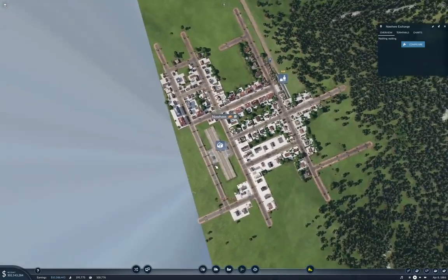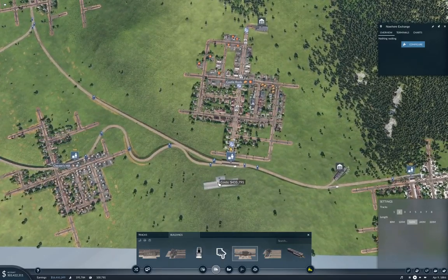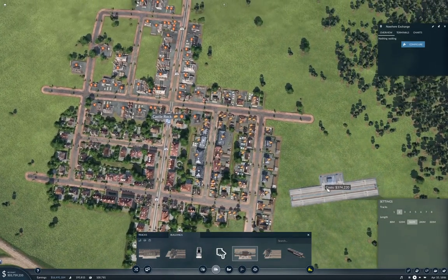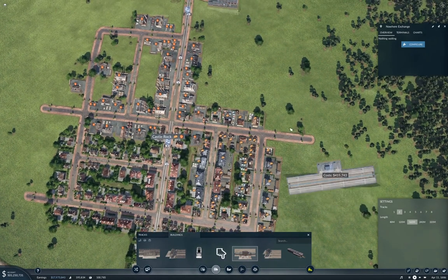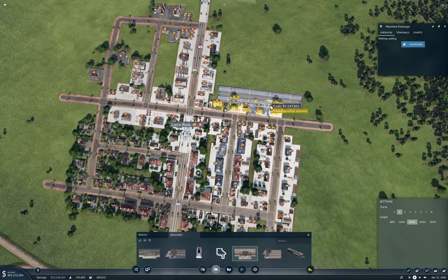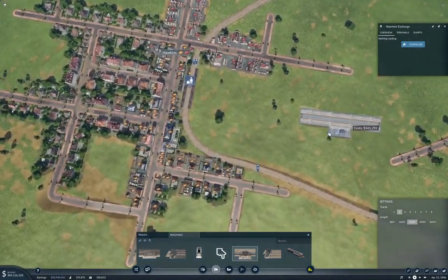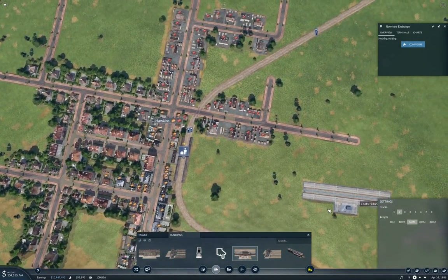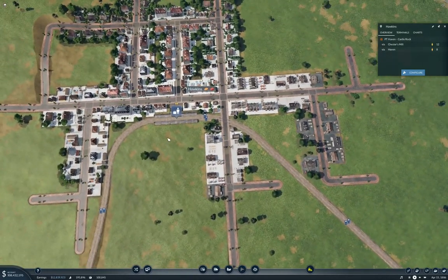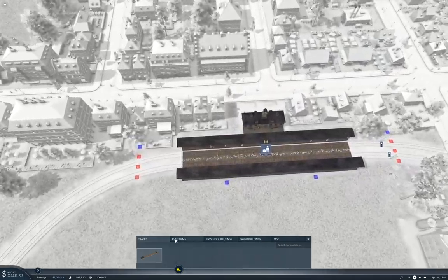Yeah, we'll put it there. We're going to configure it and put a cargo building out the other side — that's what we're going to do. Good, I like it. Now we've figured one of them out — now what are we going to do? We need to figure another one out. Castle Rock has all the food demand up there. What happens if we run it in here? Yeah, we get most of it. Okay, we'll do that.